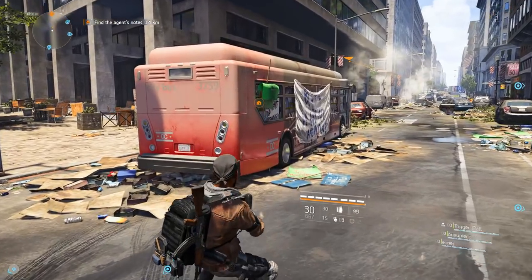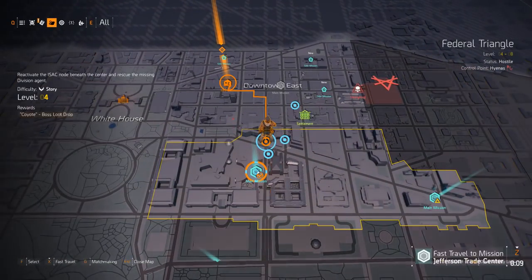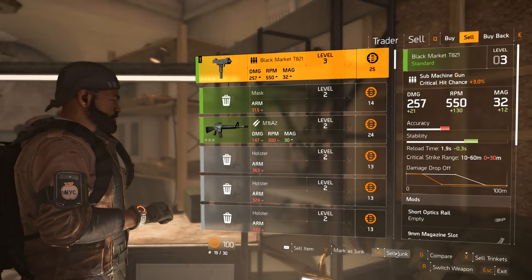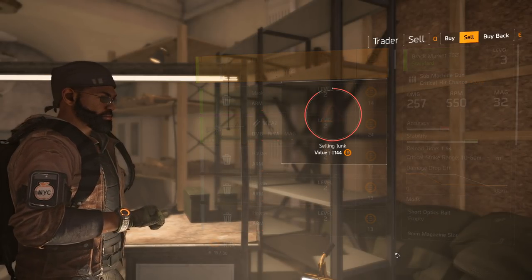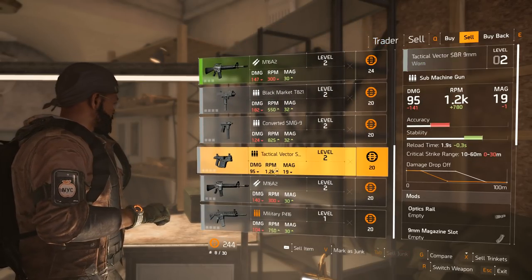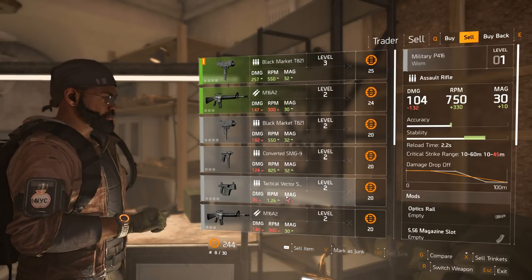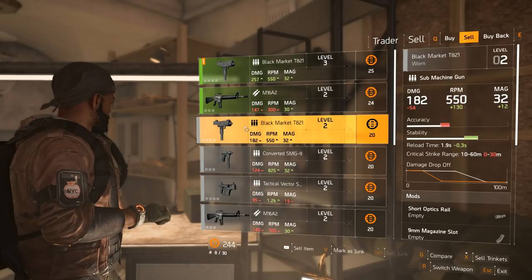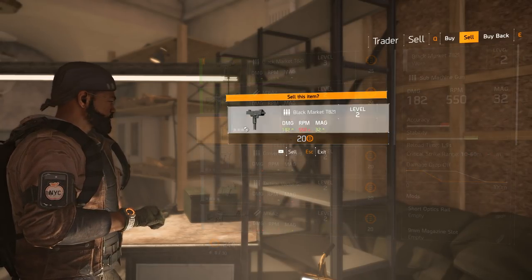Where can you roll critical hit damage? You can find it on your weapons, on your mods, on attributes for your gear items, and also on brand sets. You can also find critical hit chance on these items as well. Keep an eye out for these stats and start to leverage them as you receive gear, because it's going to greatly improve your damage and your time to kill.